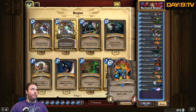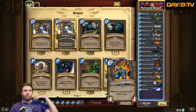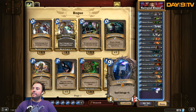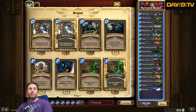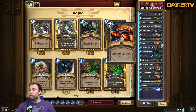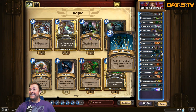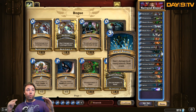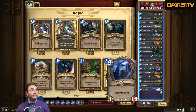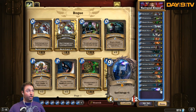There's no Piloted Shredder. There's no Violet Teacher, none of the more standard cards to just be getting out there dealing damage. There's no Tinker's Sharpsword Oil. But what's fantastic is Malygos. The Double Shiv and Double Fan of Knives actually gives us a good way to draw into our combo cards more often.